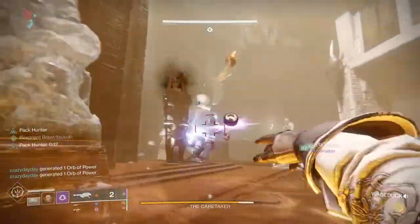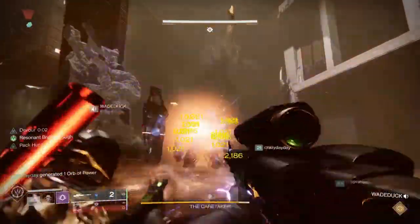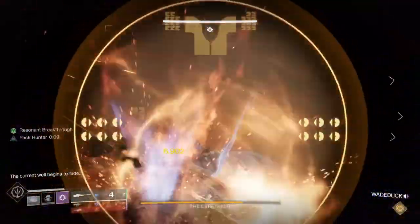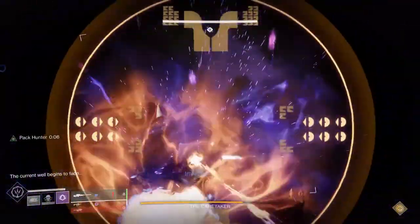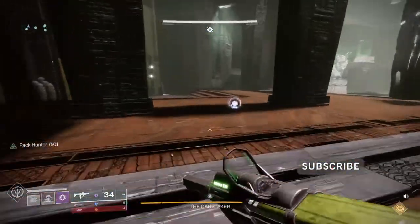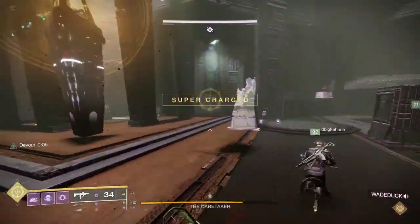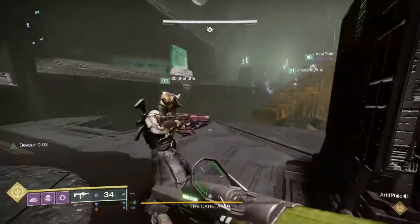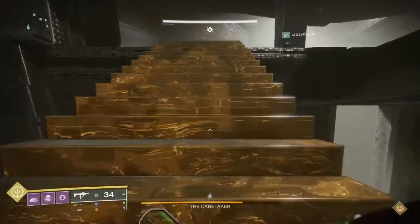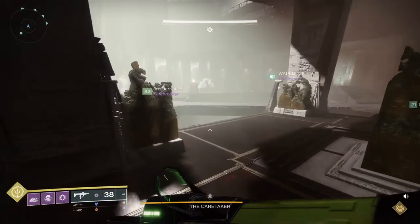The key to this encounter is having runners who can be efficient and quick, because if you don't, that's the quickest way to wipe your fire team. One person at the beginning is going to run in — you open the doors — and they're going to try to find three glyphs. That's all they can get. They just run through and look at the glyphs, then read them out to the other runner on the outside. Reps and practice are going to help, and having a common definition of what the glyphs mean is really going to be important.